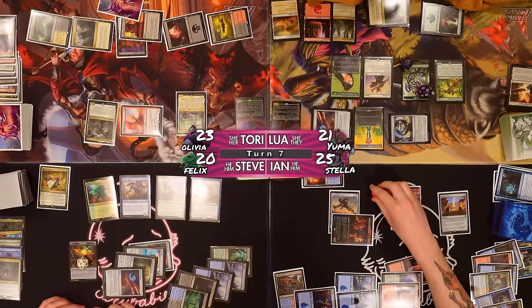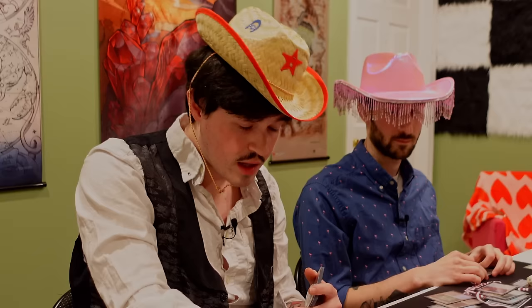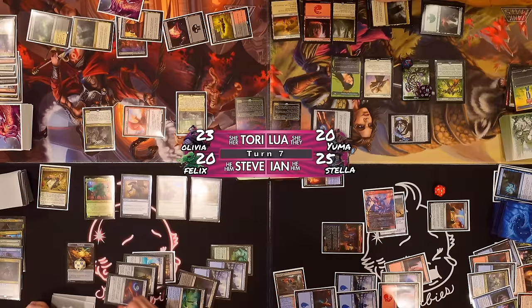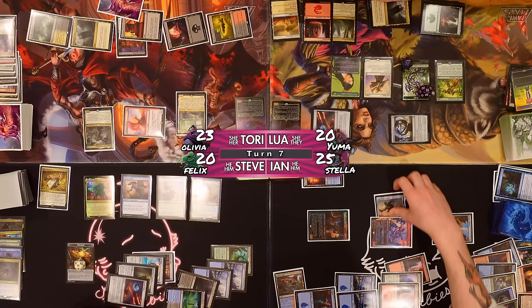Use the Leyline Dowser to mill a card and put an instant or sorcery into my hand. Use the red floating to Vandal Blast the Crucible of Worlds — triggers Urbrask and pings Lewa. Move the Lightning Greaves over to Urbrask. I'm going to untap it and use the red floating to activate again. Put Chaos Warp into my hand. I'll move the Greaves back to my commander just for safety.